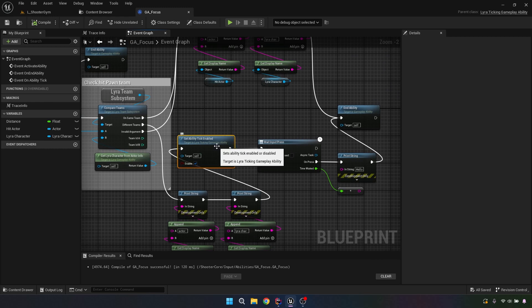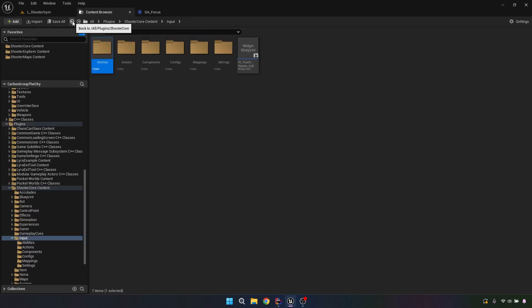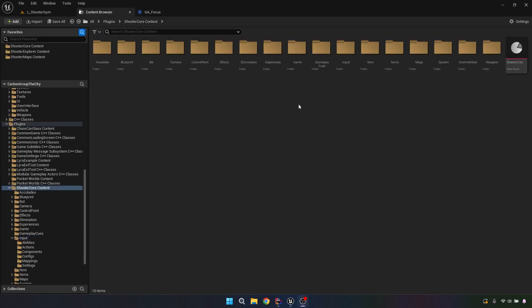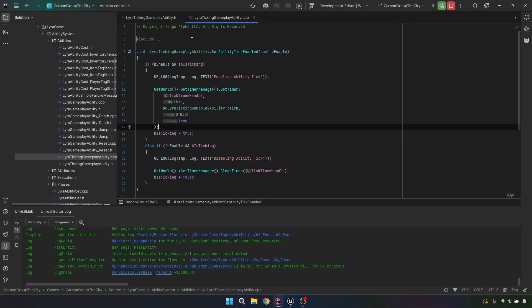This is a custom function that I programmed in C++. I know you guys — don't hate me — I did get into C++ on this one. Surprise! So notice this is a Lyra Ticking Gameplay Ability. Gameplay abilities do not have a tick by default. I think Unreal did that on purpose. However, there's a way to do it without creating your own gameplay ability, but I don't like it. So first I'll show you the C++ way that I've done it, and then I'll show you the other way.